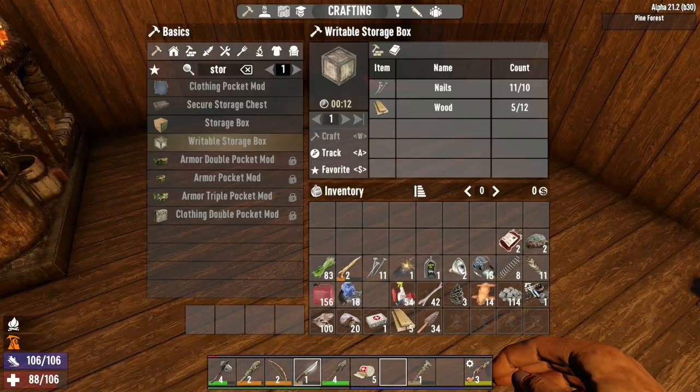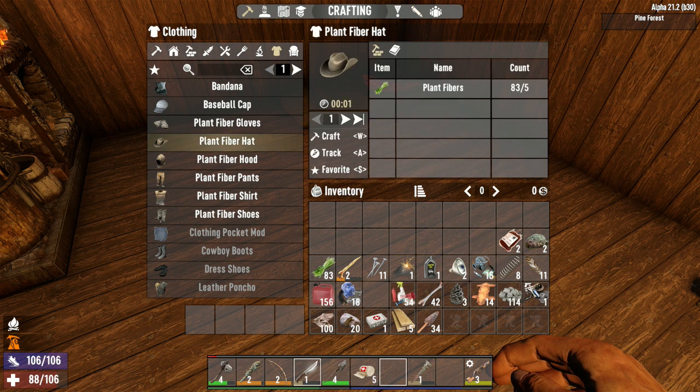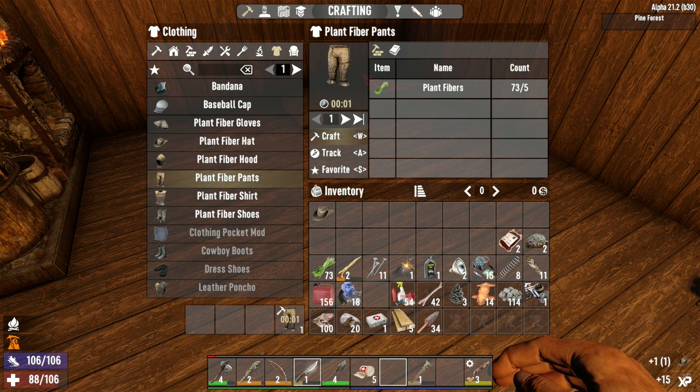Let's just make some clothing. I can make a plant fiber hat. We'll make a hat, make some pants because we haven't got any — we've got a shirt so we should be right. And plant fiber shoes, just so we've got something.